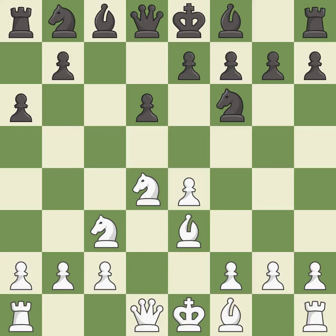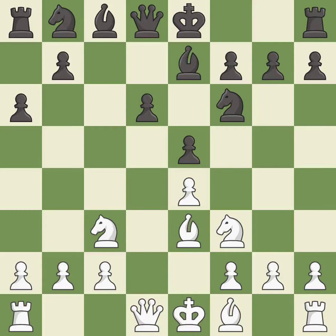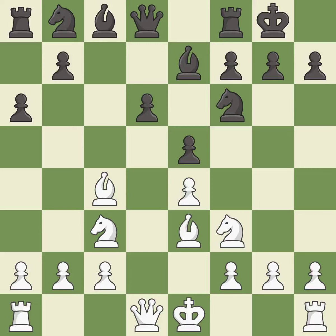Be3 supports the strong d4 knight in the center. e5 takes space in the center, attacks the knight on d4, and allows the dark-squared bishop to develop to e7. This moves the knight to safety. A bishop develops off its starting square, getting it into the action. Castling gets the king to a safer square out of the center of the board, while also developing a rook.